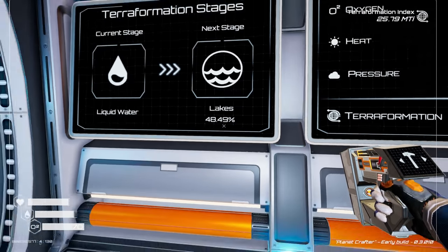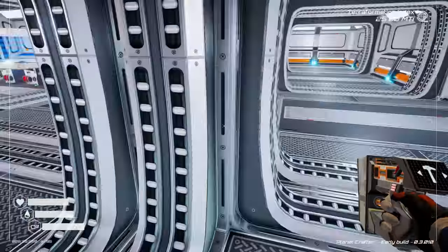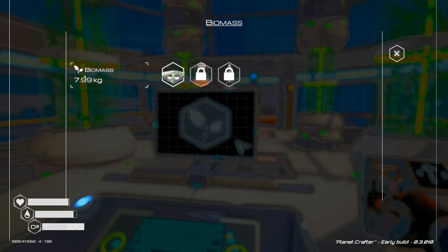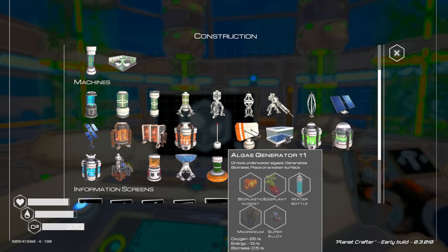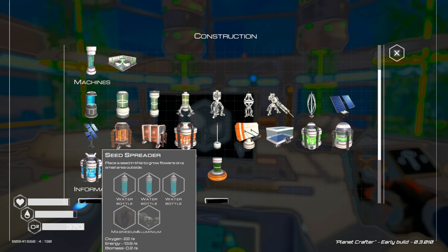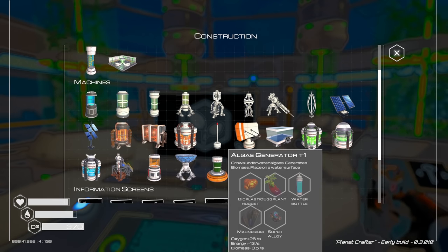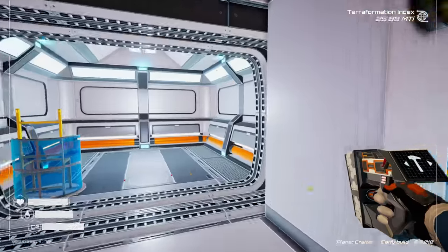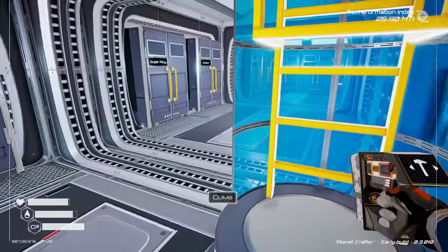I'd like to get biomass increasing too. The algae generators do 0.5 biomass per second and the seed spreaders are doing about 0.2, so the algae generator is the way to go. However, we're going to be limited by the bioplastic nugget.